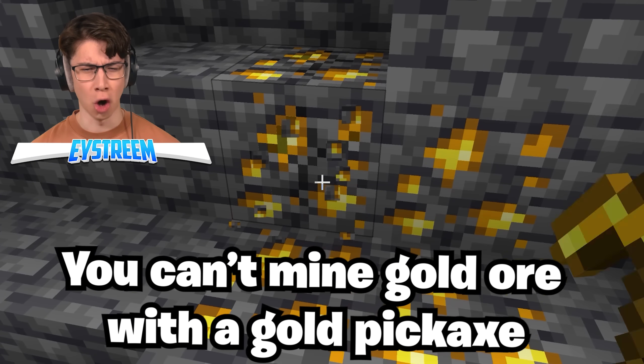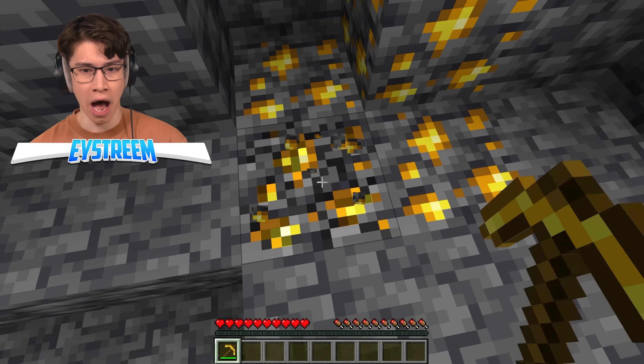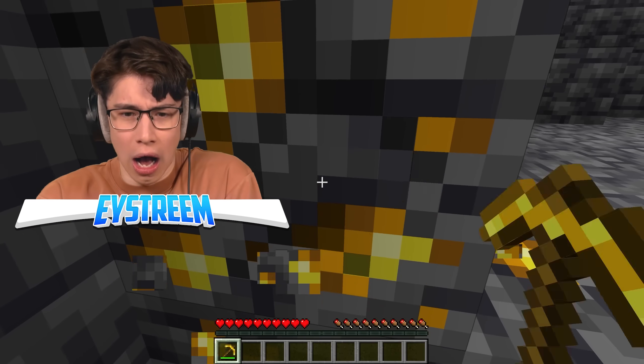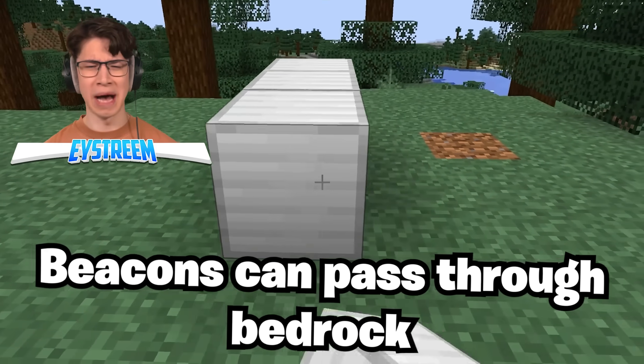You can't mine gold ore with a gold pickaxe. Wait — that didn't drop anything. No, it can't be. But you can mine iron with an iron pickaxe, and diamond with a diamond pickaxe. Gold pickaxe is lame.